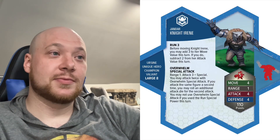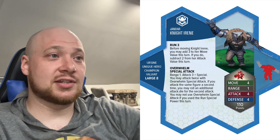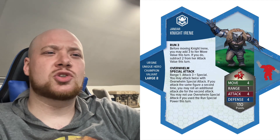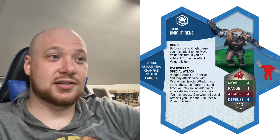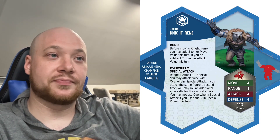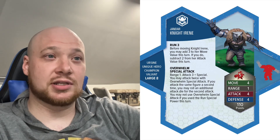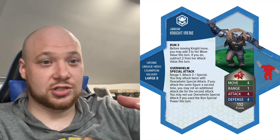Knight Irene, following Jandar, is an Ursine species, unique hero champion — Valiant and Large. Large is significant because a lot of abilities don't affect large figures, which is good. Life 5, Move 4, Range 1, Attack 4, Defense 4, 110 points. Based off that stat line alone, I feel really good about her — 5 life and 4 defense is just really good survivability, and 4 attack to go along with it is just solid, even if there were no abilities.